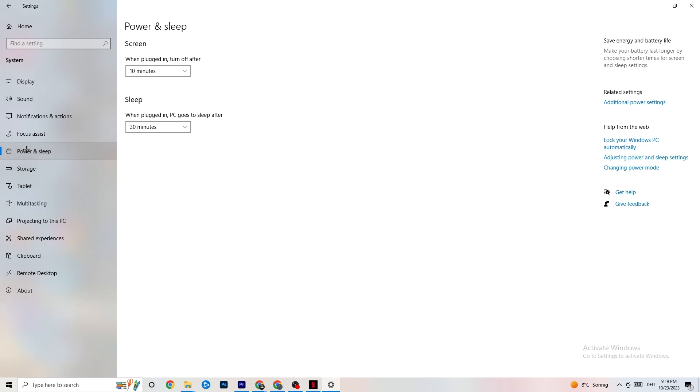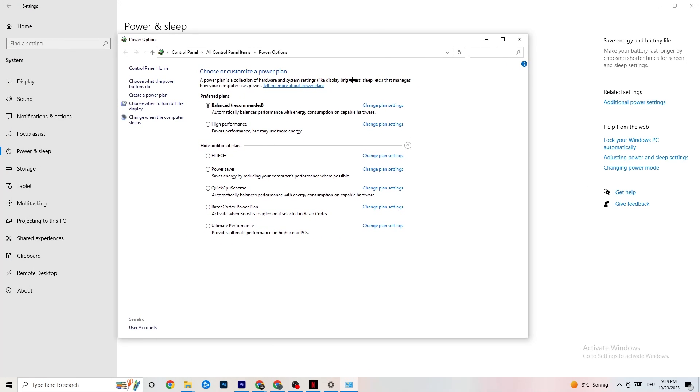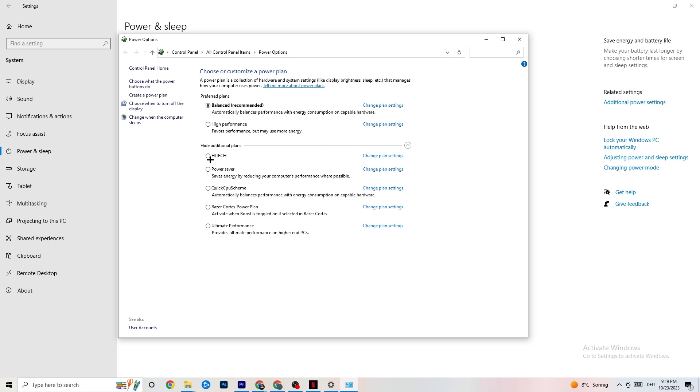Go back and click on Power and Sleep, then hit Additional Power Settings on the right side. You'll see plans like High Performance, Power Saver, and others. I can't tell you exactly which is best — you need to check it yourself. Try High Performance or Balanced and see which works better with your PC.